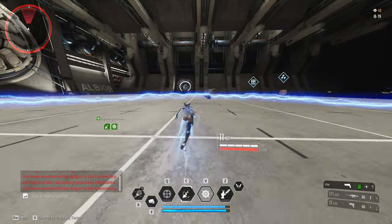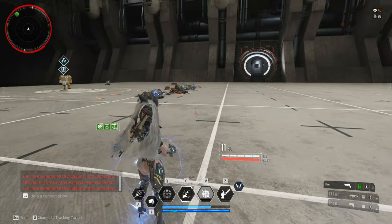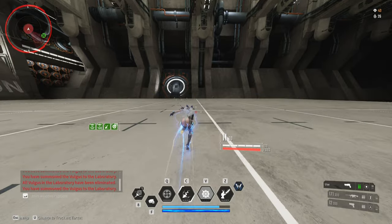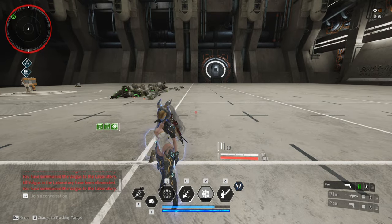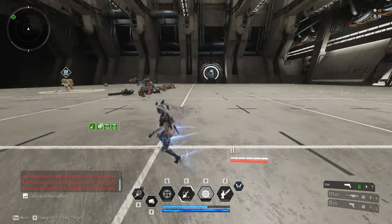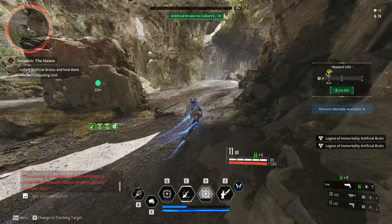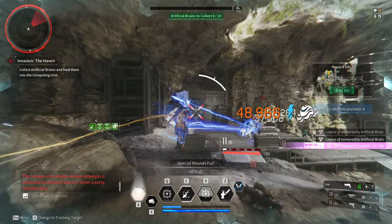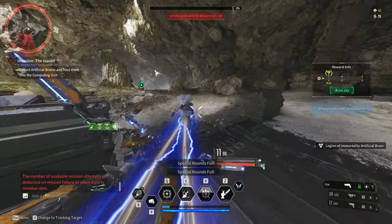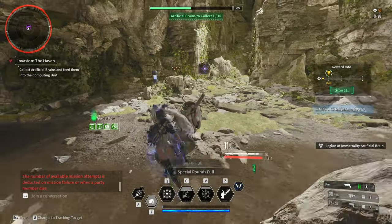There are builds out there that deal so much damage and can one-shot a specific boss, but those are glass cannon builds specifically built to defeat a specific boss. The moment you use that kind of build on different content, it is almost impossible. Glass cannon builds are fun, but the moment you get hit, you just go down right away. I don't want to spend my crystallization catalyst on a specific boss or content — I want a build that can do or almost do all content in the game without relying on teammates or party members.